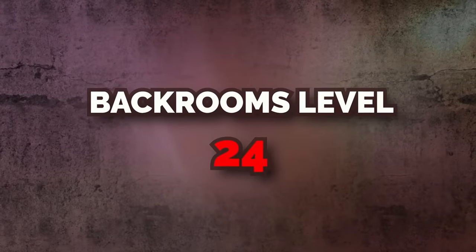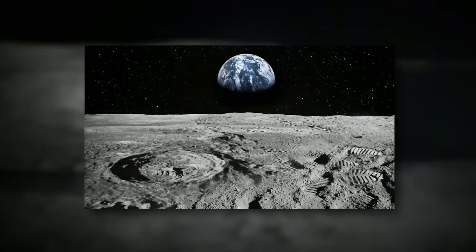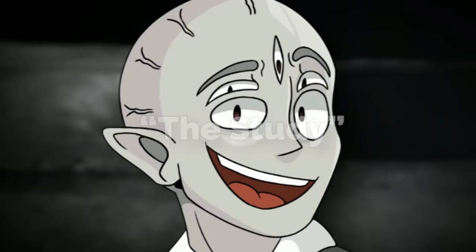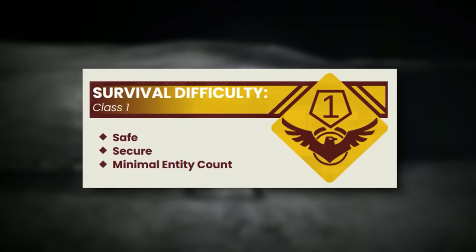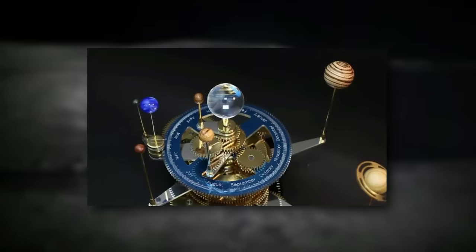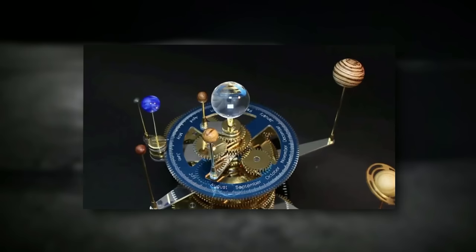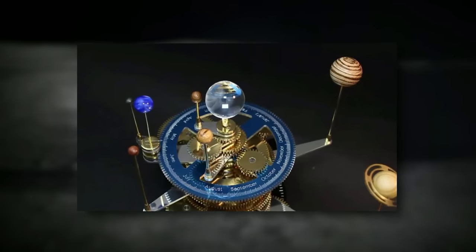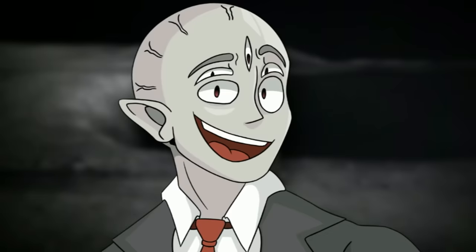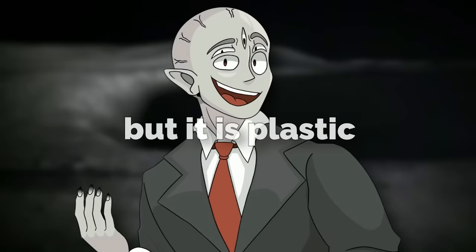Backrooms Level 24, aka 'The Moon' or 'The Study,' is a class 1 difficulty and is safe and secure with a small entity count. The level looks like a plastic model of the moon attached to other planets in a galaxy or solar system, with an LED sun at the very center. The weird thing is that the level is accurate to the size of the real-life moon, sun, and planets — but it's all plastic. The moon is the only planet you can get to, and it's around 14.6 million square miles. The planets are all connected to each other and to the sun with metal wires that slowly spin them around each other.